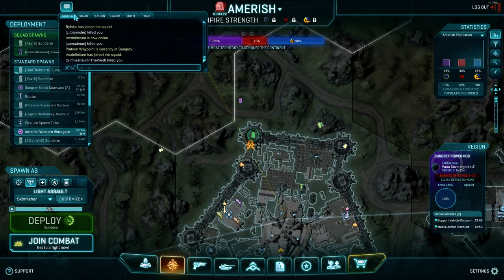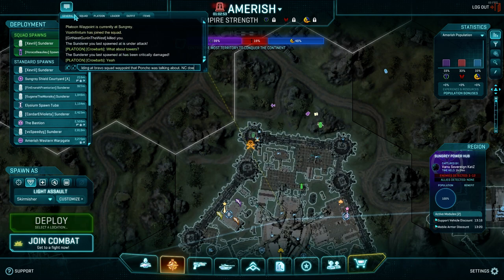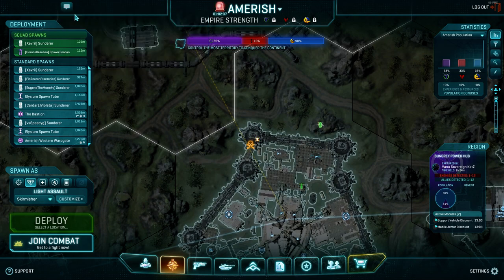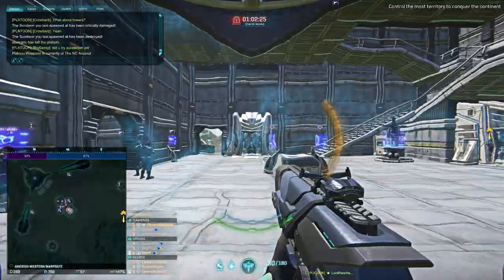Is there any base anyone's interested in attacking or defending, or any other questions? Otherwise we'll probably deploy off and look at something else. Crowbarb, you mean like tower bases like Bastion or the Ascent? Alright, let's pull off. Let's look at NC Arsenal — it's kind of a contentious base. This would be a good example of wanting to use a galaxy drop, because there's a point in contention but you're not quite sure which one. Squad leads, let's pull galaxies from Warp Gate and load them up.